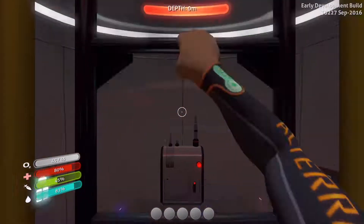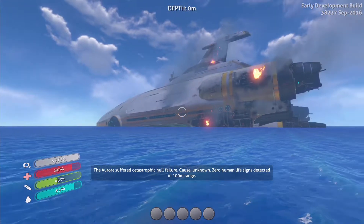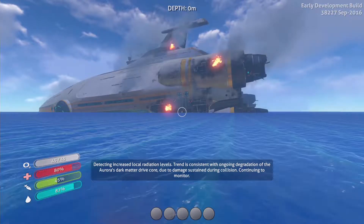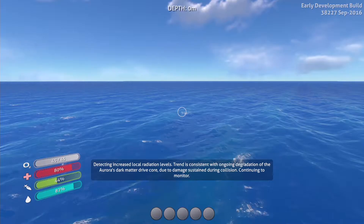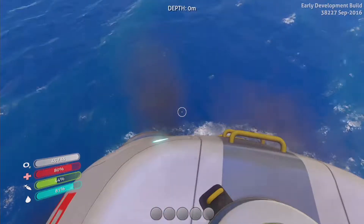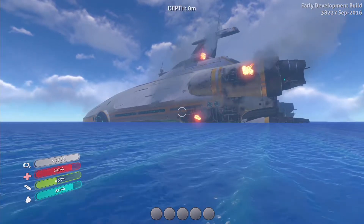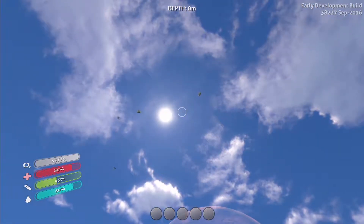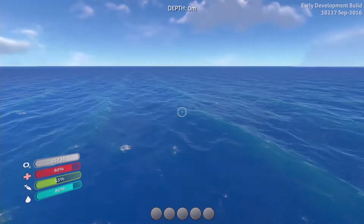Oh, there it is — 'attention: detecting increased local radiation levels, trend is consistent with ongoing degradation.' They've actually updated a whole lot of stuff apparently. There is something above the surface. Water contamination is high. Honestly, I think the model looks better now. There's actually a moon and there are flying things, which must mean there is land nearby.